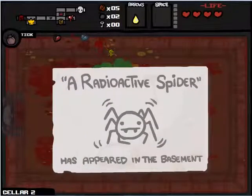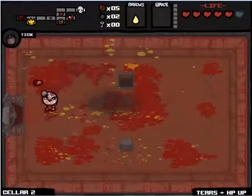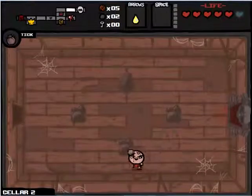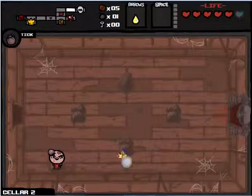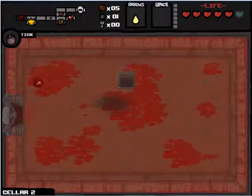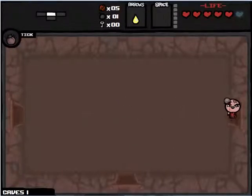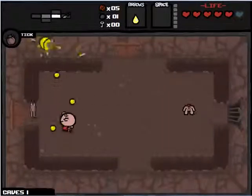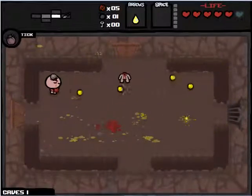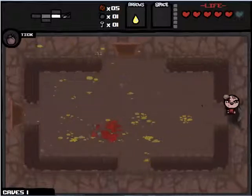He hit himself! Radioactive Spider has appeared in the basement. Since we are starting over, we got Tears Plus HP up. There are also two secret rooms on every floor — one of them is usually surrounded by other rooms, and they usually have money, sometimes an item. As you play through the game you'll unlock more items. I think Radioactive Spider gives you triple shot when you get it, so I'd be firing slower but with more shots, which would probably be decent.